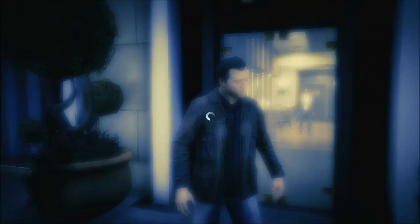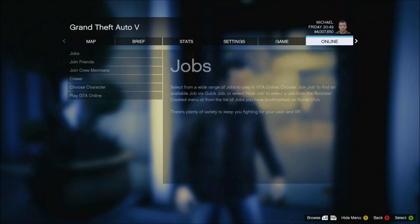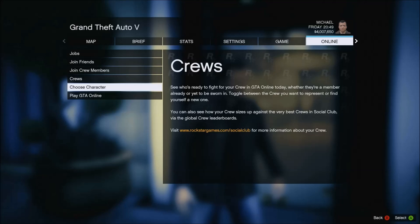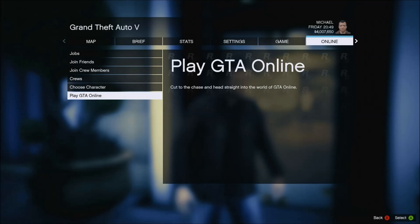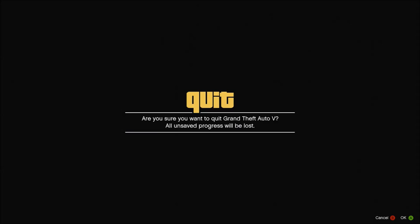Tip number four: in order to make a private session, you must be in single player. Hit the start menu, go over to Online, down to Play Grand Theft Auto Online, and then you have some other options available besides invite only. You can make a crew session, friends only, or any other kind of session.